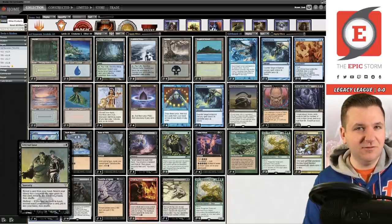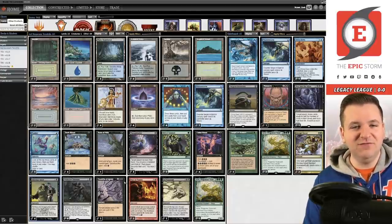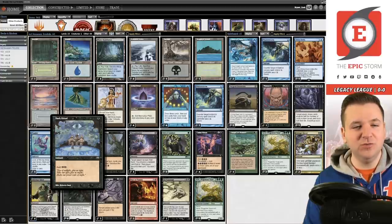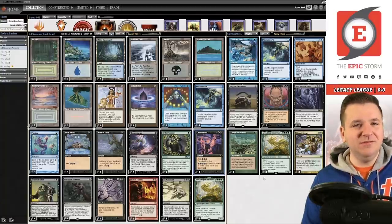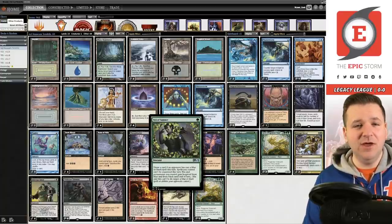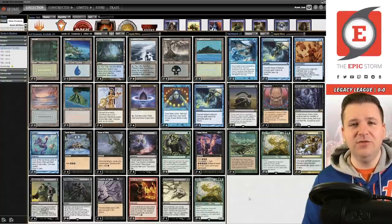Infernal Tutor requires the keyword Hellbent. When you draw a card off Veil of Summer, you can't search your library for any card. You'd have to get a copy of whatever you drew — if it's a Lion's Eye Diamond or a land you can't use it. The only way that works is if you draw a Dark Ritual, Rain of Filth, or Cabal Ritual. So instead, we're playing a single Flusterstorm in the main to win on the stack. The one-of Flusterstorm actually adds a lot of utility to the deck.